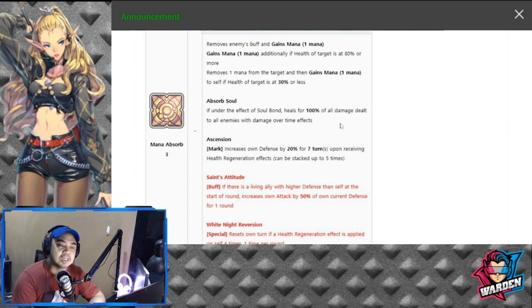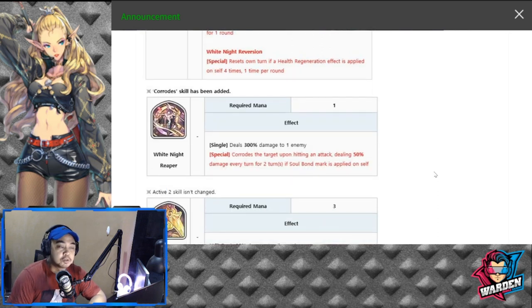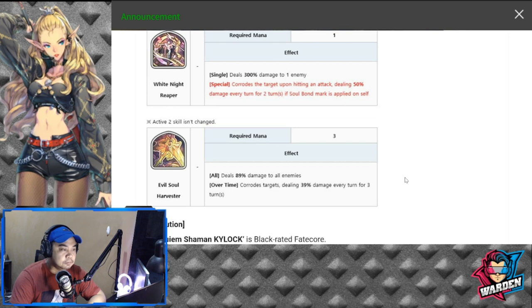For his S1, White Knight Reaper — costs minus one mana — deals 300 damage to one enemy and inflicts a bleed, dealing 50 damage every turn for two turns. If Soul Bond is marked and applied on self, this also triggers. Soul Bond is a skill from Dorca, so if you have Dorca this would take effect. His S2, Evil Soul Harvester, deals 89 damage to all enemies, corrodes the target, and deals 39 damage every turn for three turns.